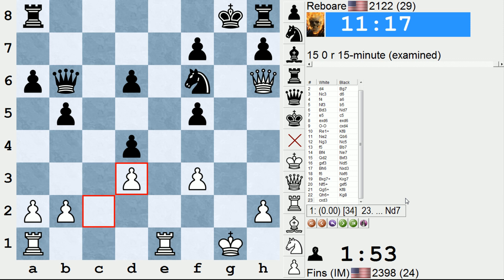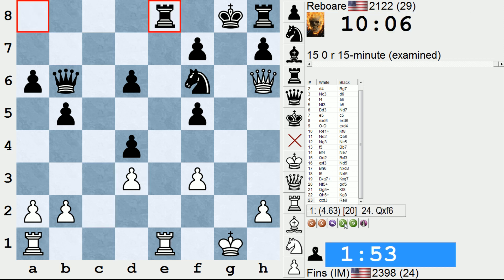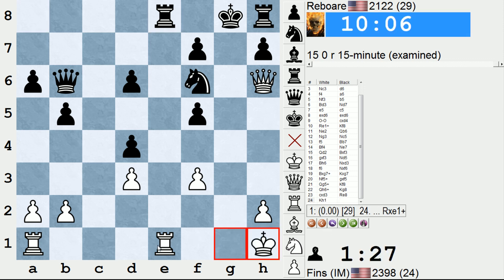Suffice it to say, black must spend time here. They have 11 of their starting 15 minutes remaining — they've got plenty of time, and I'm hurting on the clock. So it's just in their best interest to slow down and see if they can defend. So instead he played rook e8. The engine wants me to take on f6 right away — that's probably also good. I just like the idea of getting the king over. King h1 was a blunder.